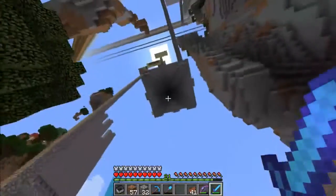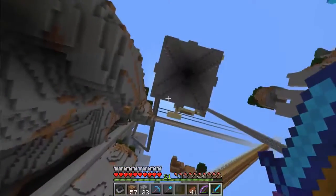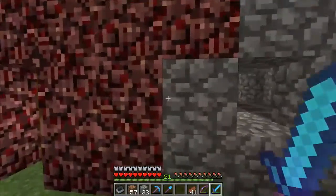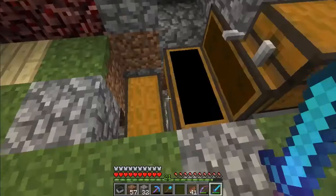And this is the mob farm — you've probably seen this kind of thing. There are dispensers automatically shooting water every once in a while, but all the redstone is messed up because this world kind of hasn't been touched for a while. But yeah, they'll all fall into a hopper and all the items will be transferred automatically.